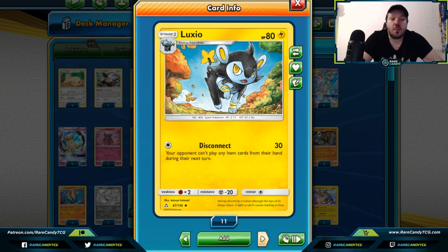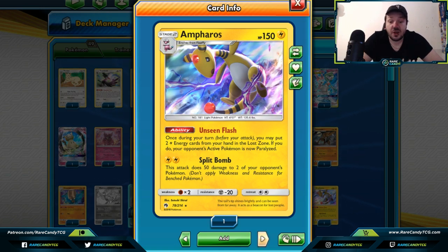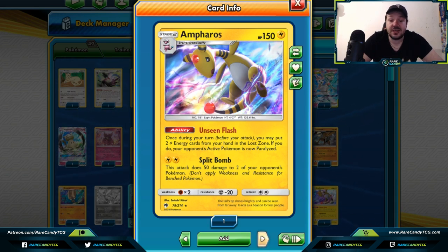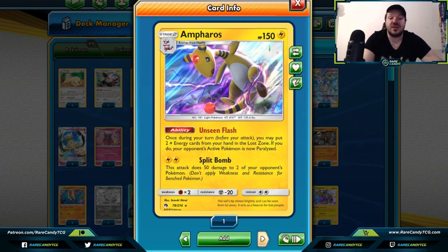Luxio — the Shinx allows you to evolve into Luxio very quickly, and you can use Disconnect to stop your opponent from playing item cards from their hand during your next turn. With only 30 damage, this might not be that strong, but Seismitoad EX in expanded has absolutely dominated this past season, so I wouldn't be surprised if someone can make Luxio work. Froslass — once during your turn you may put two lightning energies from your hand into your lost zone; if you do, your opponent's active Pokemon is paralyzed. Paralyzing your opponent's active can be a really strong play.